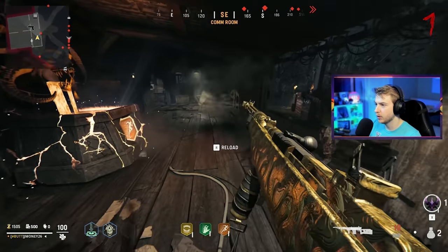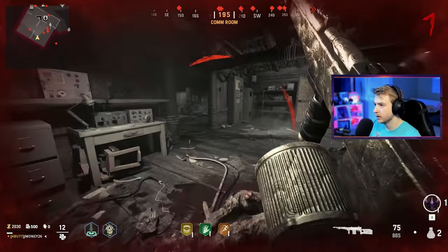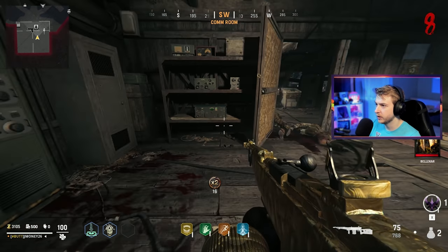This is where we get our covenants. Unholy ground is what we want — deal more damage when shooting stationary. That'll be good when we start grinding, and we'll get death blow. We get one more perk. Oh, we can check this radio — that's something we can do apparently.